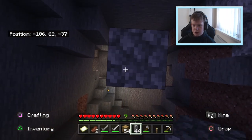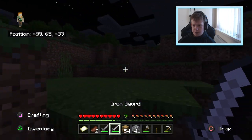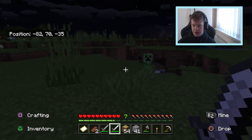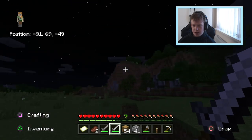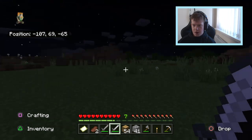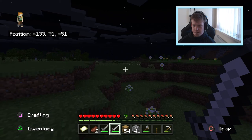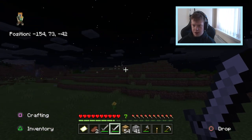It is night time as well — if there is a skeleton on top of here, it'll just snipe me straight off. This would actually be a pretty ideal place to build a house, right here on the hills. It's flat as well. Let's just have a little look over here — might be a little bit nicer. Yeah, I think here would be perfect, to be honest.